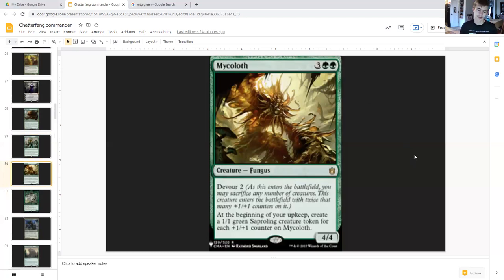Mycoloth is probably one of the cards I'd definitely recommend in decks that like to sacrifice and create tokens. Three generic double green, creature fungus, four-four. Devour two — as this creature enters the battlefield you may sacrifice any number of creatures; it enters with twice that many plus one plus one counters. Mix in Doubling Season and Primal Vigor and this thing gets stupidly huge. Then mix in Parallel Lives and suddenly at the beginning of your upkeep you create one-one green sapling tokens for each counter on Mycoloth, plus that many squirrels because of Chatterfang.